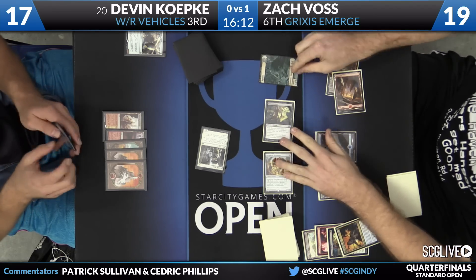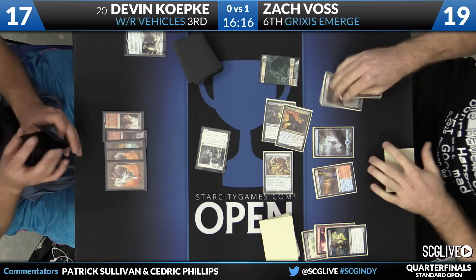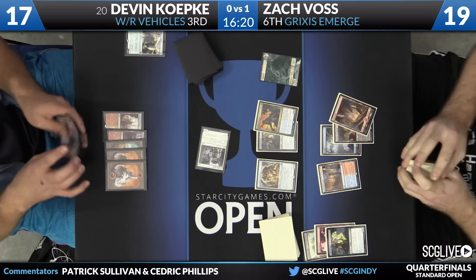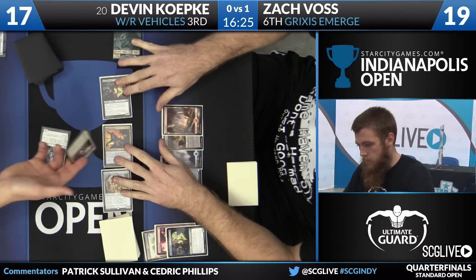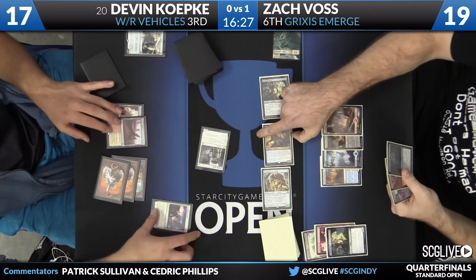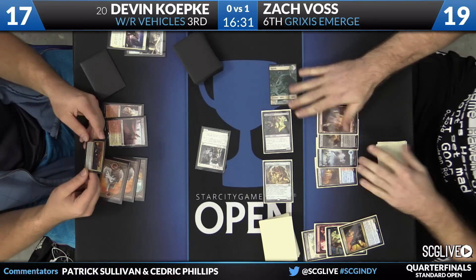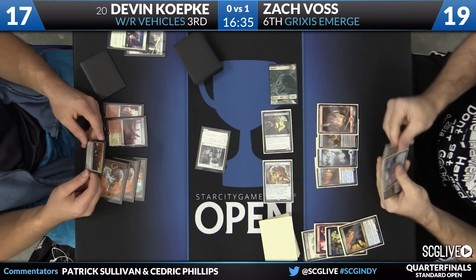The discards take place off of Haunted Dead, and now the Prized Amalgam will come back — a bit of a combo there, by anyone's definition. Here come the beatdowns. It's a Skywhaler's Shot — hold on just a moment. A little scry. This feels like a spot where Koepke is going to scry every card in his deck to the bottom.